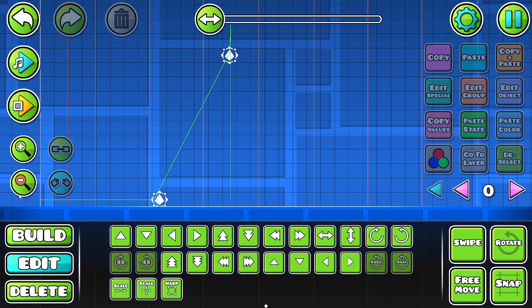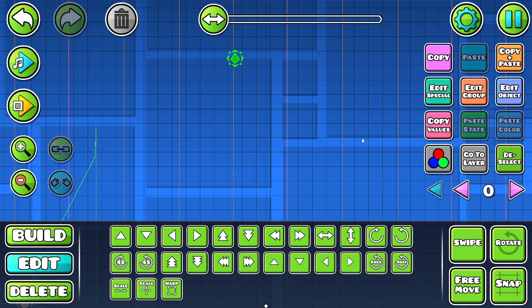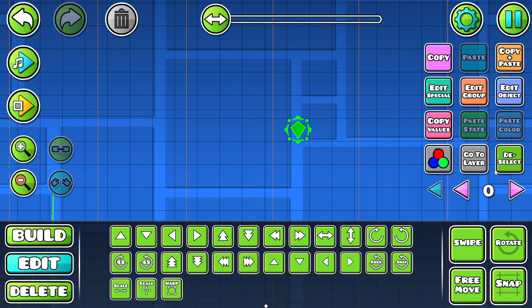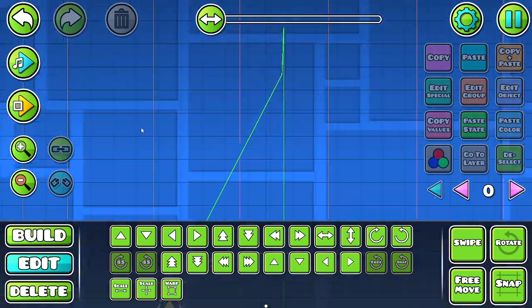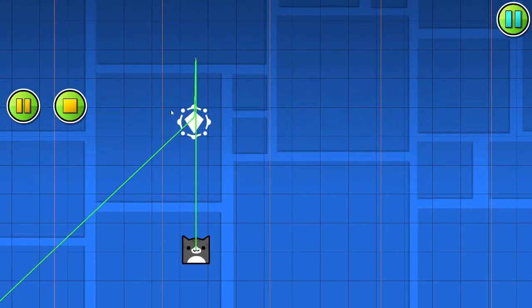Nice, bam! Alright. Let's move it over here, just out of the way. In a tower, it's not going to be like a high stress level. Like that — we go up, it goes down. And now the first click is ready.